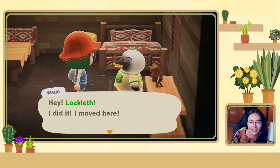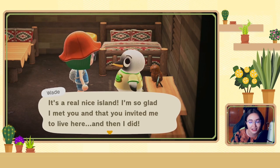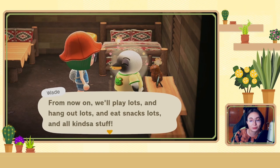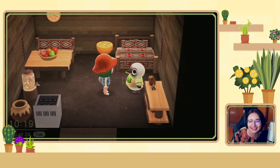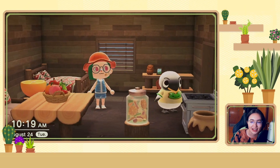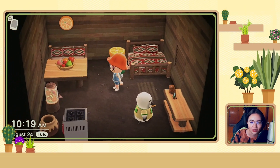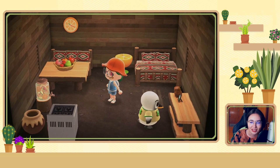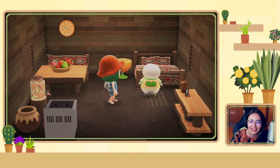Wade says: 'Hey Lachlith, I did it. I moved here. It's a real nice island. I'm so glad I met you and that you invited me to live here. From now on, we'll play lots and hangout lots and eat snacks lots and all kinds of stuff.' I love this. His interior is not the norm, but that's okay. I kind of like the log furniture — it's more neutral. Yay, we've got Wade on the island.